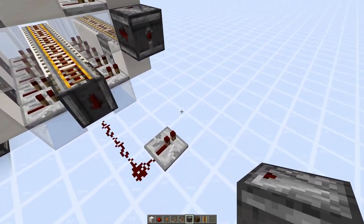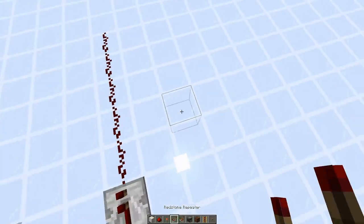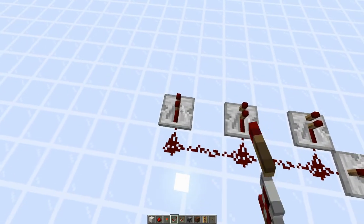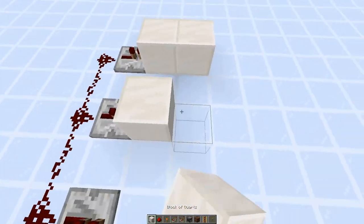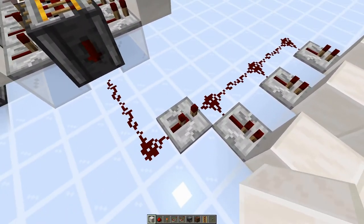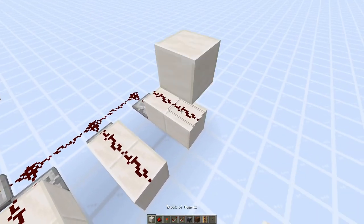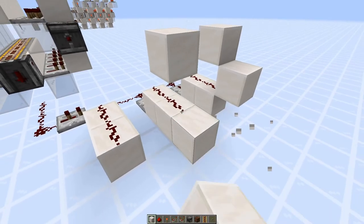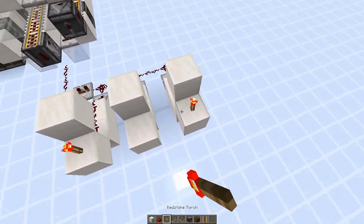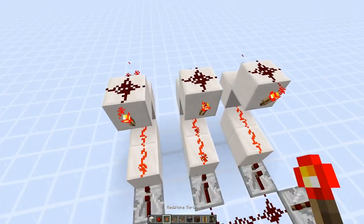For our RSNOR latch array, let's do three here. Line it up with the fail line — a repeater there, there, and there — and go over two blocks. This repeater needs to be at the second delay, otherwise we won't be able to deactivate the torches. Add dust on all of that, two blocks there, a torch sitting straight up on the bottom one, dust on top, and torches on the side of the block.